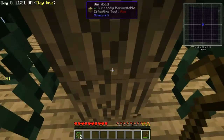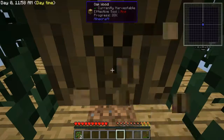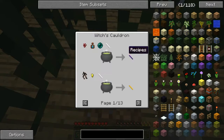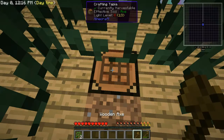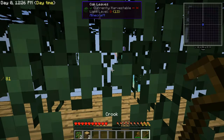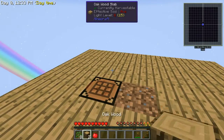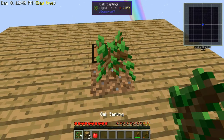It looks like we've got a sapling right off the bat. Now we're going to make us a wooden axe. There we go — now we can work a little bit quicker. I'm wondering if vein miner works with this crook. Sure does! We've got eight. Yeah, that works — that saves a lot of time. Go ahead and plant the next one and get it going.